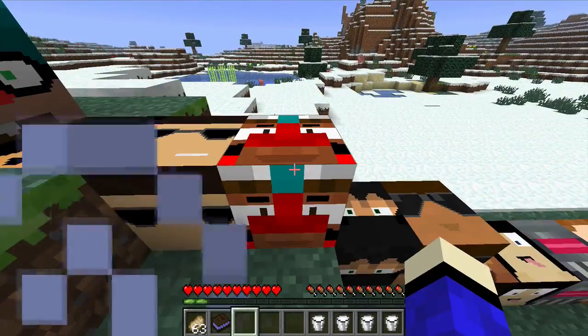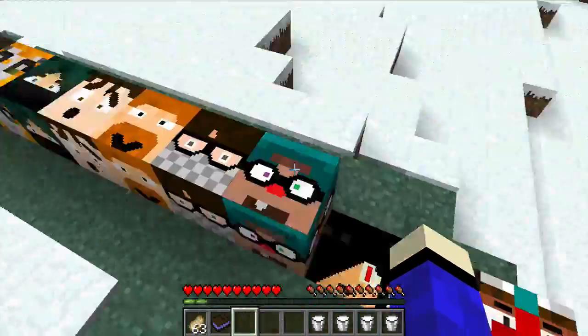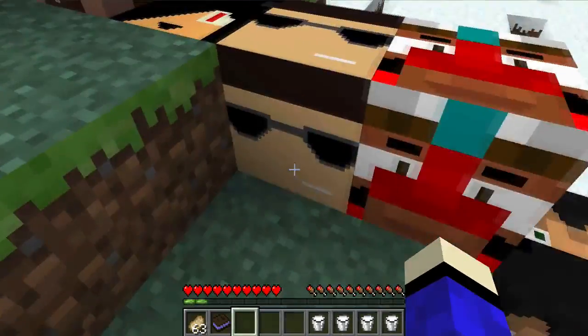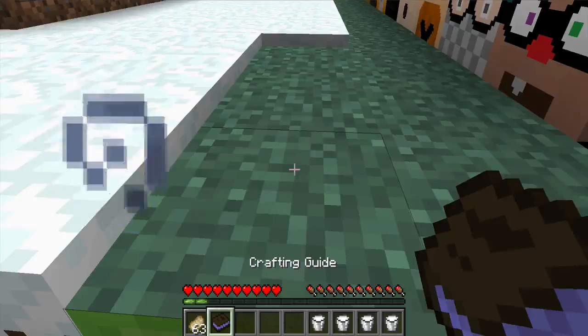Next is Pause, which gives you Slowness. When you mix those two effects together I just walk regular or something. Pause needs a boat.